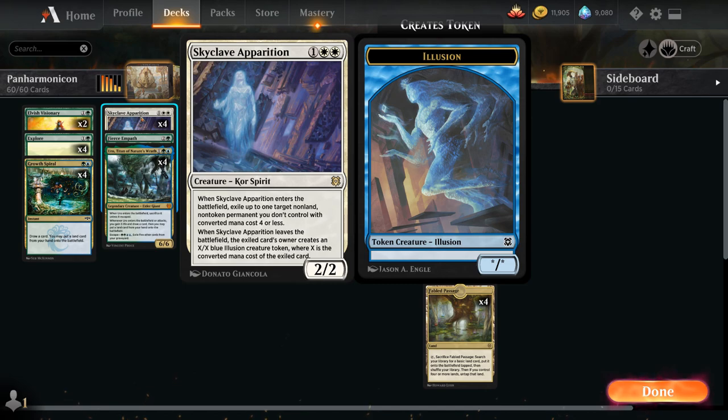The main removal spell in the deck is Skyclave Apparition, a 2/2 cleric spirit that when it enters the battlefield can exile up to one target non-land, non-token permanent we don't control with converted mana cost 4 or less. When Apparition leaves the battlefield, the exiled card's owner creates an X/X blue Illusion creature token, where X is the converted mana cost of the exiled card. I'll leave it as a surprise what happens if you exile multiple things with Apparition and then Apparition leaves the battlefield — you'll have to tune in to see.